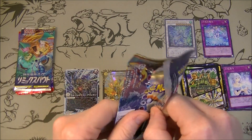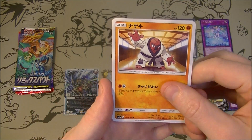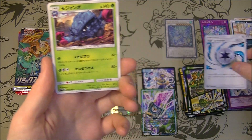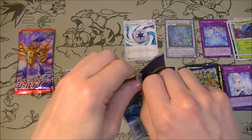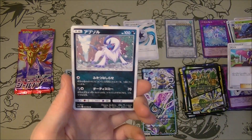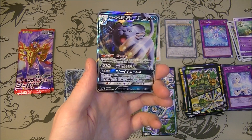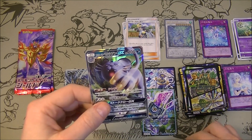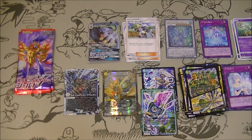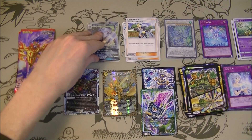We got Remix Bout - we do a pack trick in this. We got Janine the Ninja, Absel, roller skater. Seem to get a lot of roller skaters - last time I opened these I got one as well from the same machine, so we got the regular one too. I should sleeve that I suppose. So the luck this time has been not bad - maybe I should get the random stuff more often.